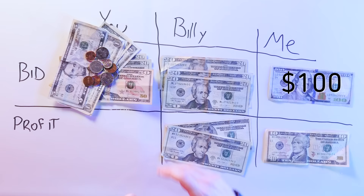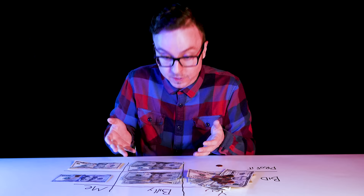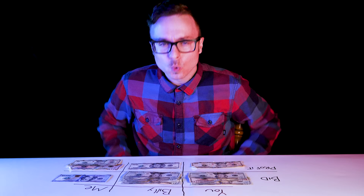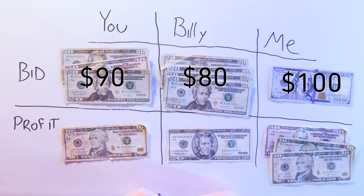Here's the thing — even at $99.99, whoever wins is still coming out ahead, even if you're just getting a free penny. And the higher the bidding goes, the more money the losing bidder will lose. So you both keep bidding: $70, $80, $90. When you first started this game, $100 for a buck sounded awesome. But $100 for $90 — not as awesome, still totally worth it though. So we keep going. Billy doesn't want to lose his $80 for no reason, so he bids $100.